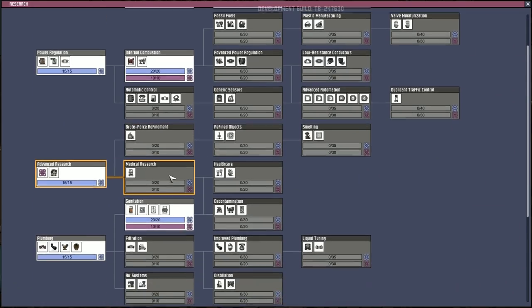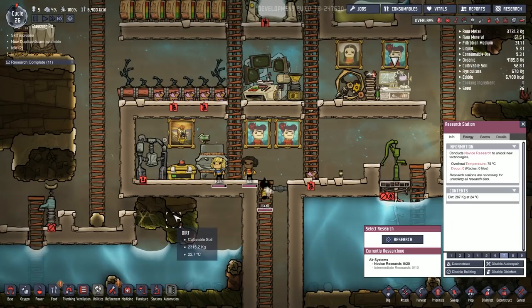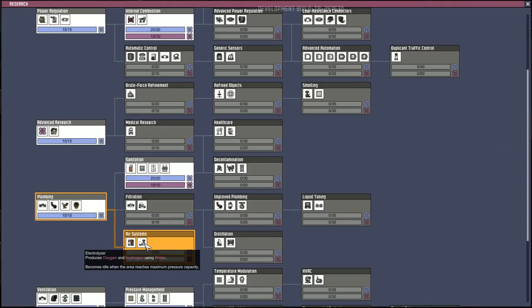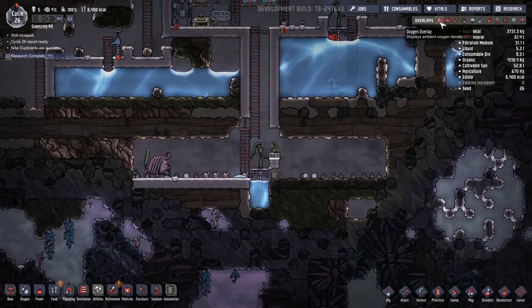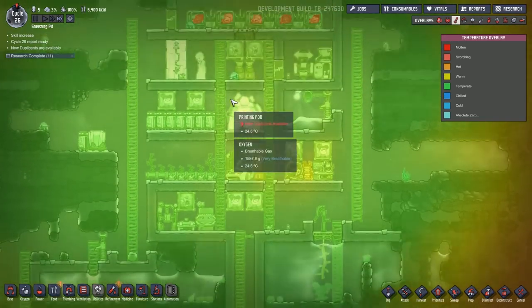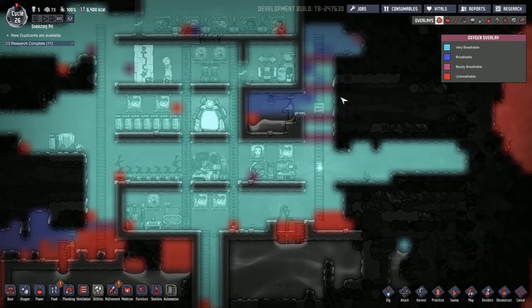Alright, everyone is idle and the coal generator is online — this is good. Let's pick new research to get people back to work. I'll go for medical research, maybe air systems. The carbon skimmer and electrolyzer are definitely going to be useful. We do have to be careful with the electrolyzer since it produces hydrogen as well — it produces oxygen and hydrogen using water. Hydrogen is not something we want in our base, so that's something to think about going forward. Temperature is fine, though a few things are quite warm especially our duplicants.